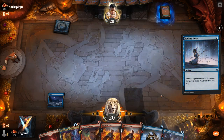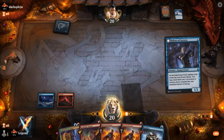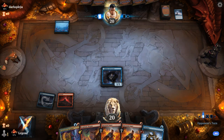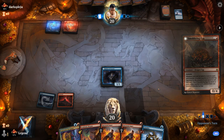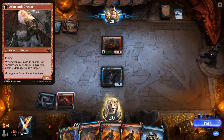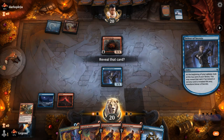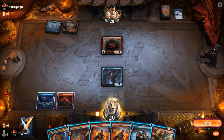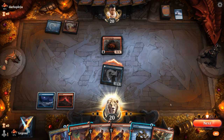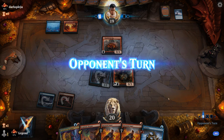I could cast Academic Dispute at instant speed to potentially learn for Environmental Sciences to keep hitting my land drops. We'll have to transform Delver again. Smouldering Egg makes an appearance. Now I'm tempted to hang on to Dispute as I could use it to kill the Smouldering Egg, although that required us to transform Delver of Secrets. Probably attack for one and play Thermo-Alchemist, fearing a three damage burn spell, then play the Alchemist before I start unloading more Instants and Sorceries.